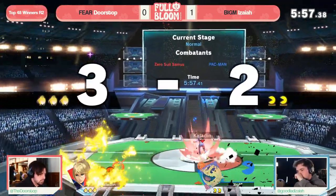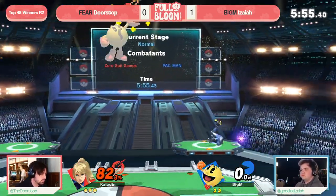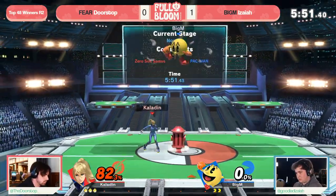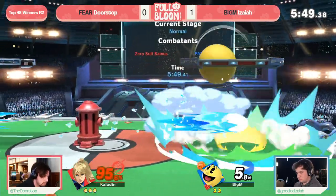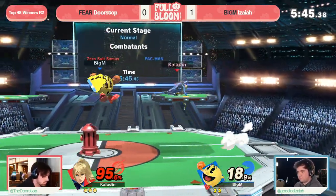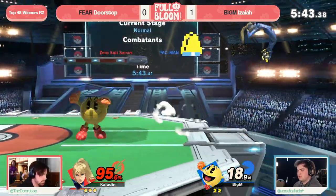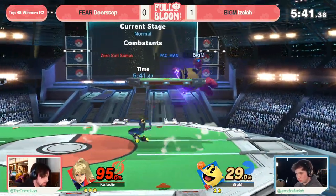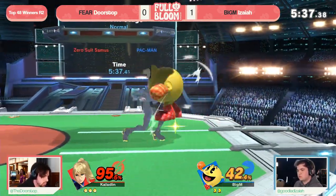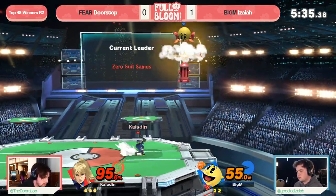And speaking of kills, finally the plasma whip coming out — we didn't see it all of Game 1. Doorstop whiffing the back air, which is not something we normally see from him on those edge guards, but still able to clean it up. And now that up smash coming out as well — this is a lot more of that classic North American ZSS playstyle we've seen: the Zairs, the plasma whips, these landings, and the random up smashes. This is the old Mars playstyle, and it's a complete reversal from how Doorstop approached the first game.